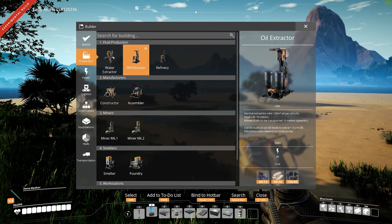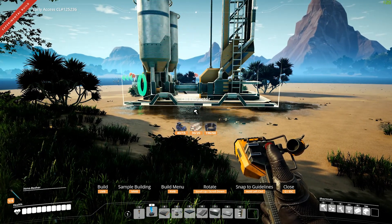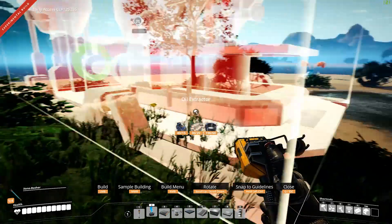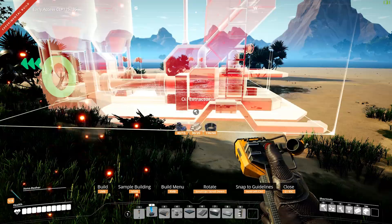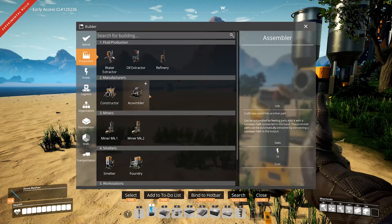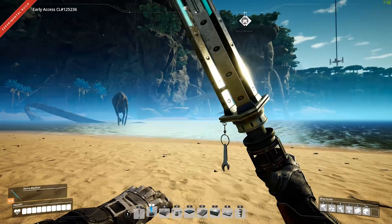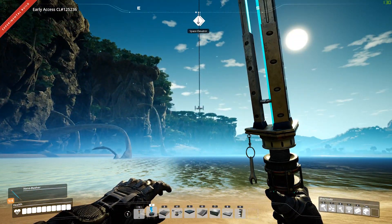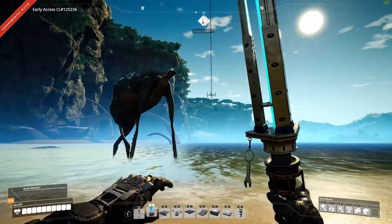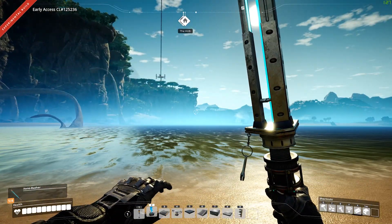Since I'm already here — oil extractor. I don't know where I want to head with this. I guess that way out onto the water, because I can build out on top of that. Then the refinery — and I don't have any steel pipes, ran out. Dang it. That looks like I'm gonna have to go all the way back now and figure out how I'm gonna do that.